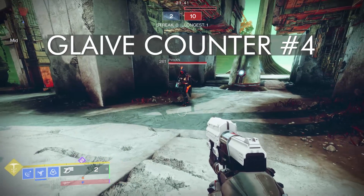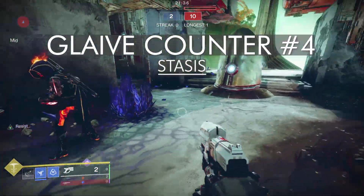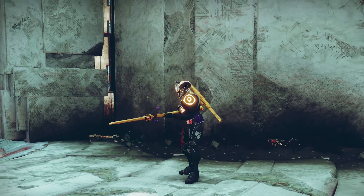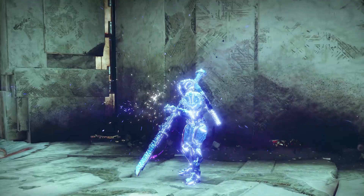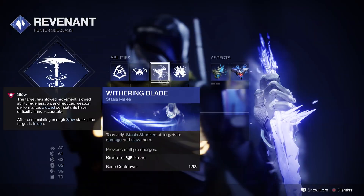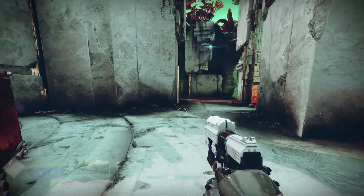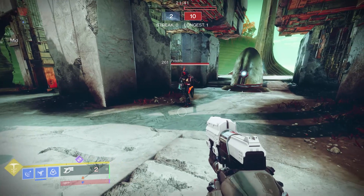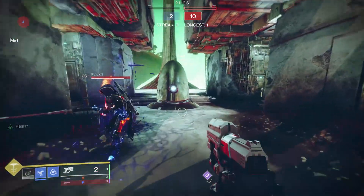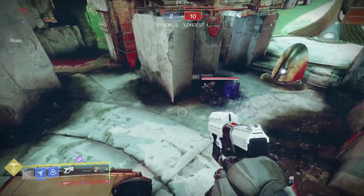Counter number four, and this is probably the easiest — anyone can do this. Just freeze them with stasis. You're already slow while shielding with the glaive and walking around with a massive hitbox. A warlock comes around the corner with Penumbral Blast and just ices you — that shield doesn't mean a thing, you're frozen. Ice flare bolts that track you on the ground are great too. All that bot walking people are complaining about, use it against them. Just throw an ice bolt on the ground and that shield's going down. Not only that, but once you get frozen with the glaive, it takes a second for you to get that shield back up. There's a shield delay activation that a lot of glaive users complain about and you can use that against them as well.